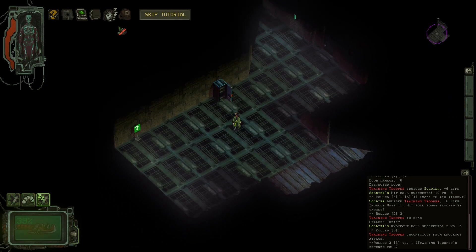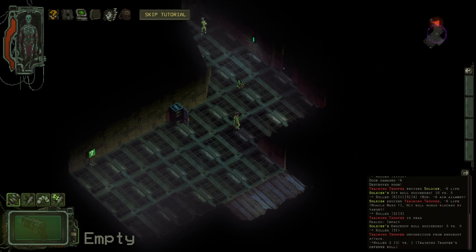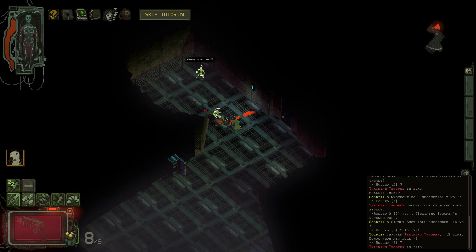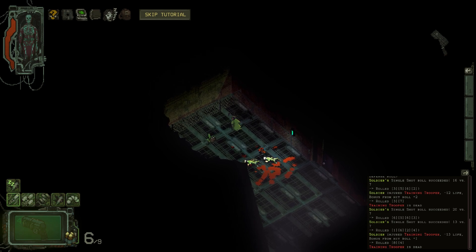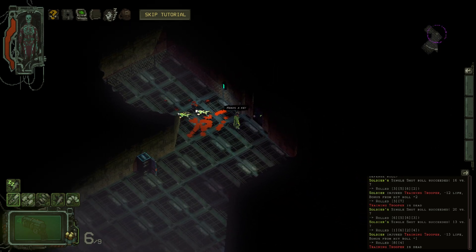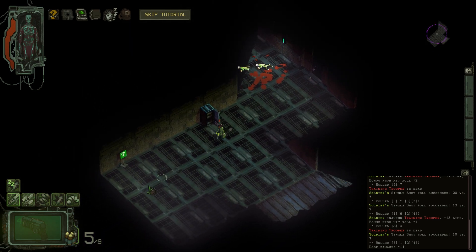Slug pistol with slug magazine — we only get 12 rounds, gotta make them count. It is equipped, I'm ready. Can we do a critical hit? I like the sound of this thing. There's a character menu. Sturdy lock needs a key — can we just shoot it? I don't want to waste my ammo, though. Key has been successfully used — we're going through.